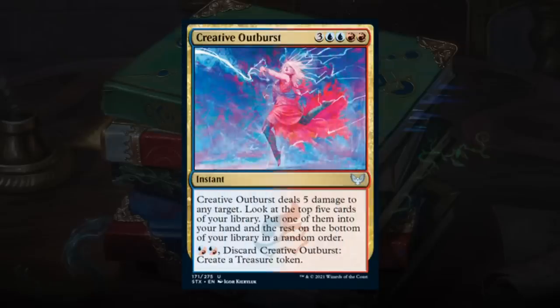Creative Outburst is the first of the expensive instants and sorceries. It's a 7-mana instant dealing 5 damage to any target, then letting you look at the top 5 cards and keep one. For 2 hybrid blue-red mana, you can discard it to create a treasure token — useful for ramping into other expensive spells, though trading too many cards for treasure tokens creates card disadvantage. This also synergizes with Torrent Sculptor. Overall landing on a C+ — powerful but expensive, so be careful not to run too many without sufficient ramp.